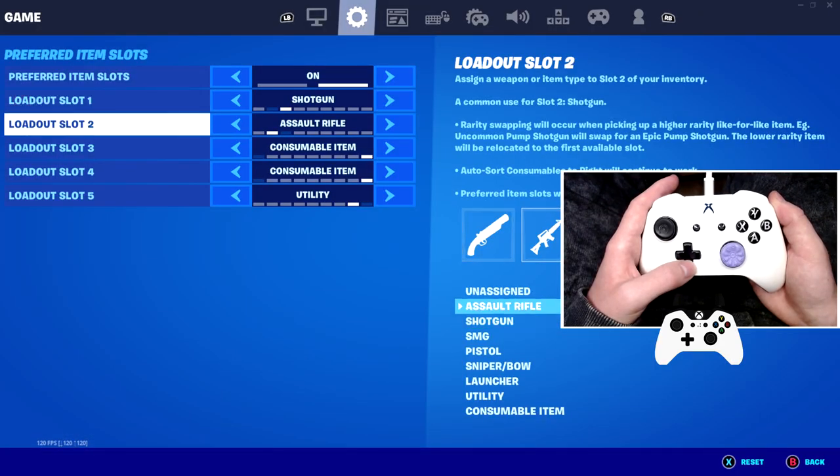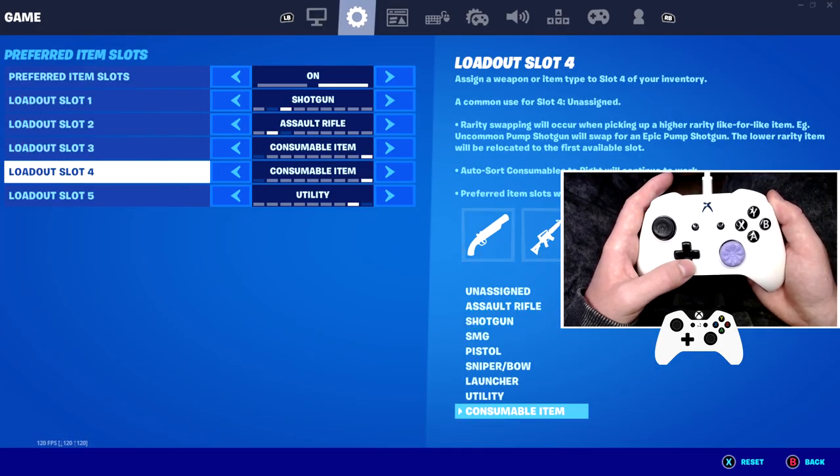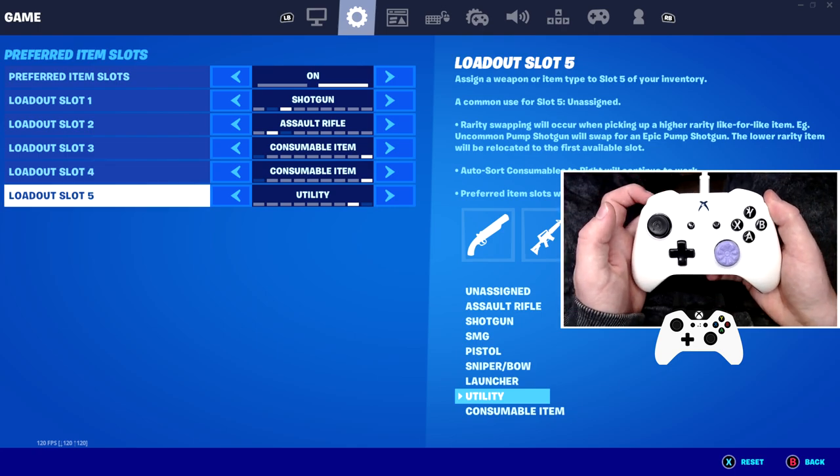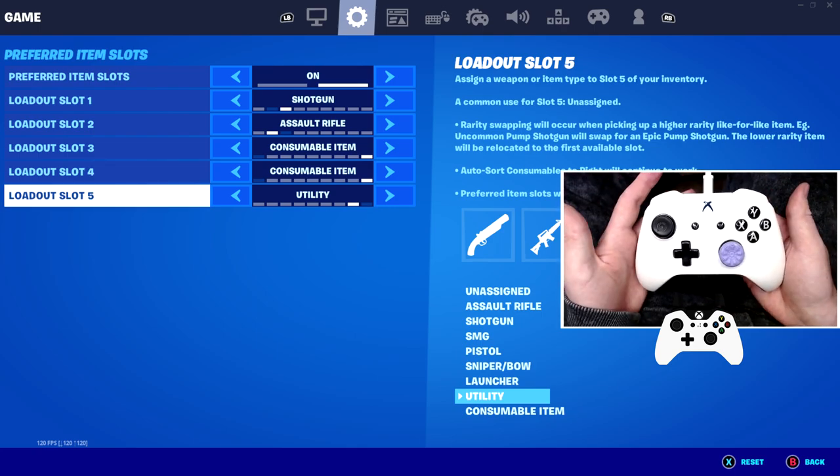I want you guys to use shotgun, assault rifle, consumable item, and utility. This is what is best in the pro comp scene, so definitely make sure to use this if you are in an arena.